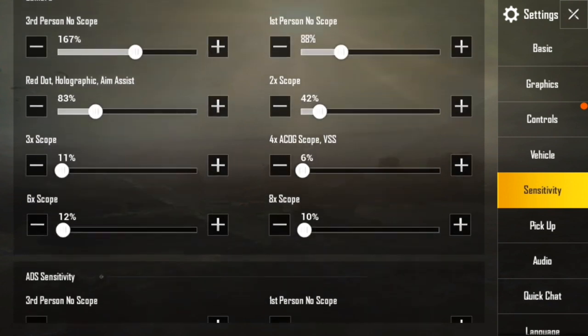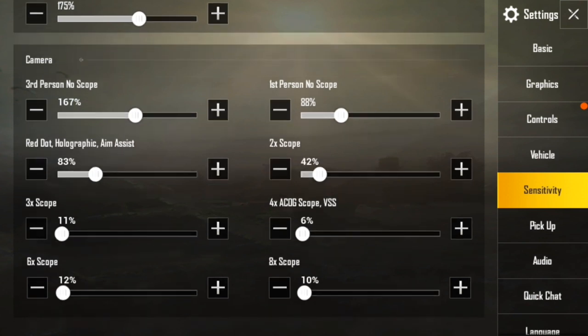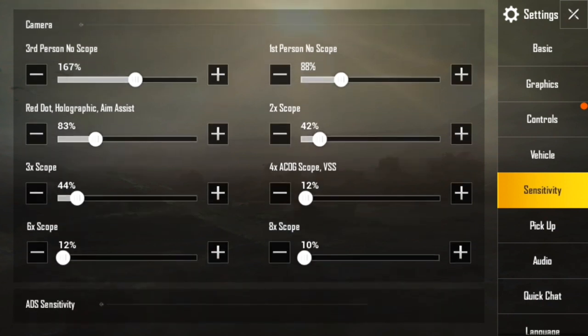Now, moving to the scope sensitivity values — this is really important for any assault rifle and even sniper. If you have a 2x scope, always keep it at 40%. If you have a 3x scope, keep it at 44%. If you have a 4x scope, always keep it at 12%. If you have a 6x scope, always keep it at 12%. And if you have an 8x scope, always keep it at 10% maximum. Because if you keep 8x scope above 10%, you cannot kill any person easily — your hand will keep moving and you won't be able to kill any opponents. That is the main point of Sensitivity.